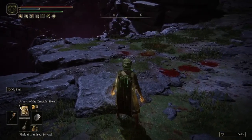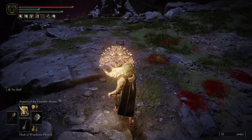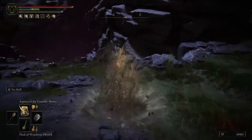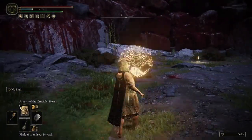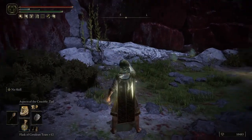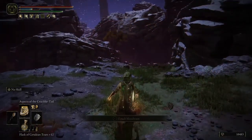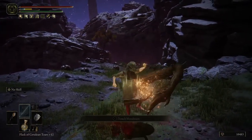Which hand your seal is in actually affects how the casting goes. If you use a right-hand seal, it will apply a charge to your left shoulder, whereas if you use a left-hand seal, it will apply a charge to your right shoulder. The same can be said for the tail — a right-hand seal will swipe left to right, whereas a left-hand seal will swipe right to left.